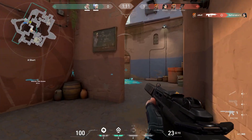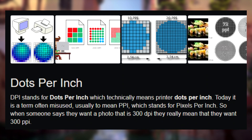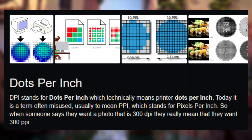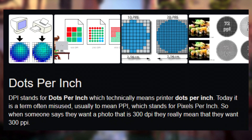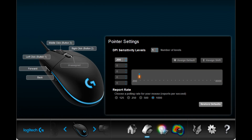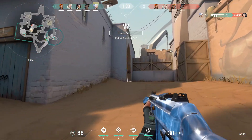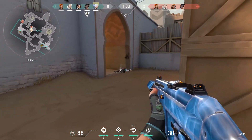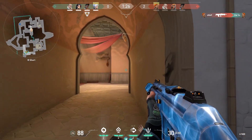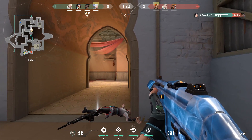One thing I want to quickly get out of the way before showing results: DPI, or dots per inch, is actually a misconception. In reality it should be PPI, which stands for pixels per inch. DPI or PPI is something you can set on your mouse hardware. I use a Logitech G203, which can go anywhere from 200 up to 8,000 DPI. This makes the mouse either more sensitive or less sensitive — smaller movements are recognized faster. Think of it this way: the higher your DPI, the more mini squares on your mouse pad; the lower your DPI, the squares get much bigger and smaller movements are not as easily recognizable.